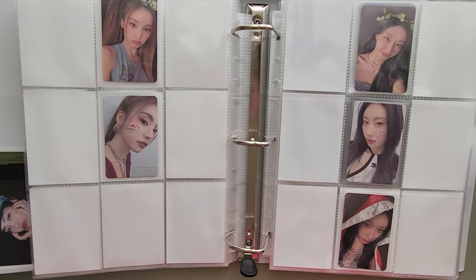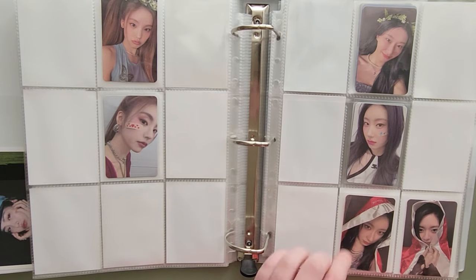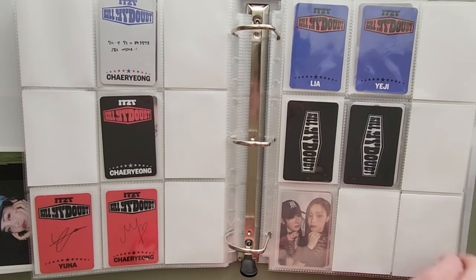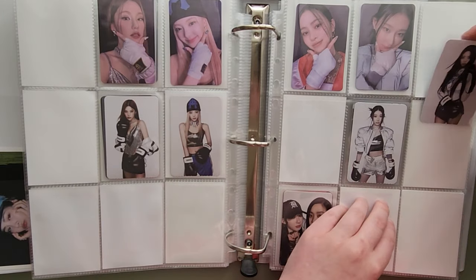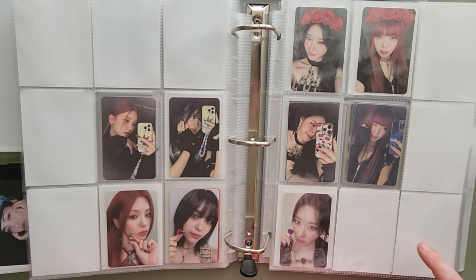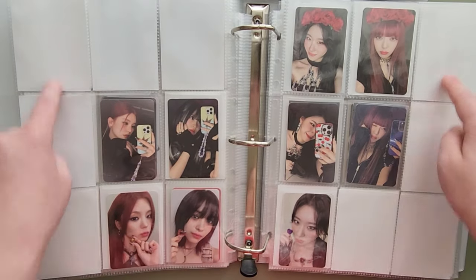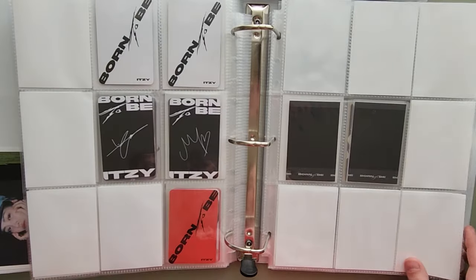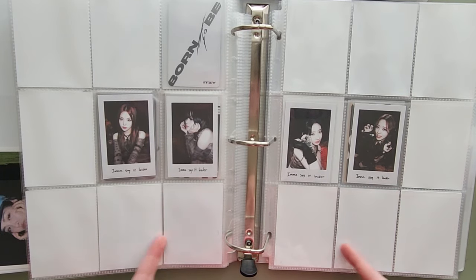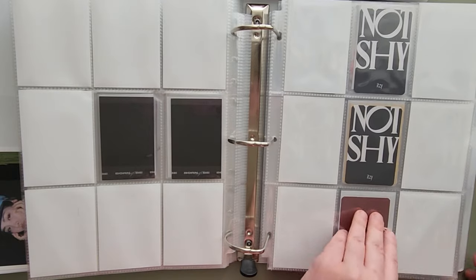For Kill My Doubt, I have this super cute Yuna boxer card — I'm not really sure what to call those. And then I have Yeji here. I have a Chae Young and Leah unit on the way, but I also have Yuna, so I'm only missing Rujin for that. That is Kill My Doubt done. I did switch up my Born to Be layout like I said I wanted to — the four are right here and these two are empty for now, but the hoodie cards are going to go up here and I should have Rujin's on the way.